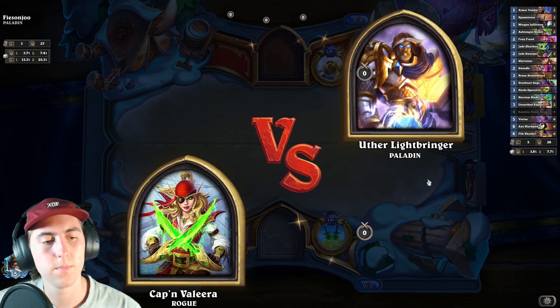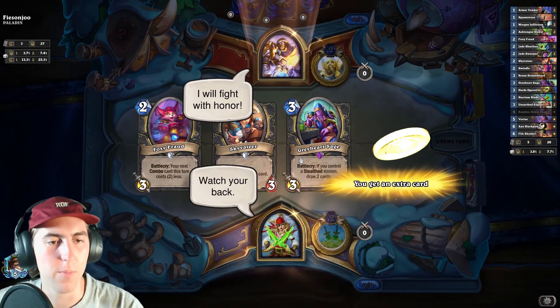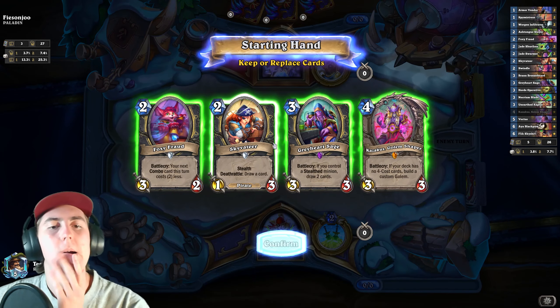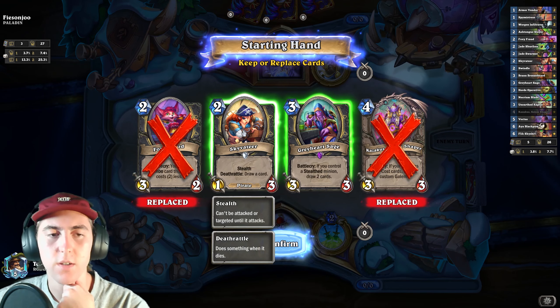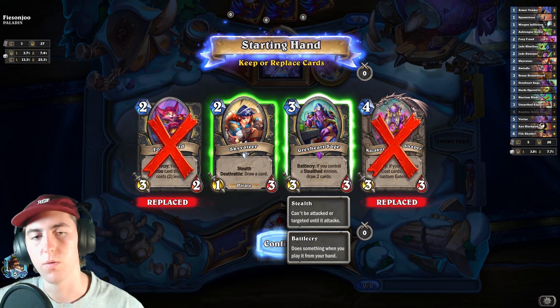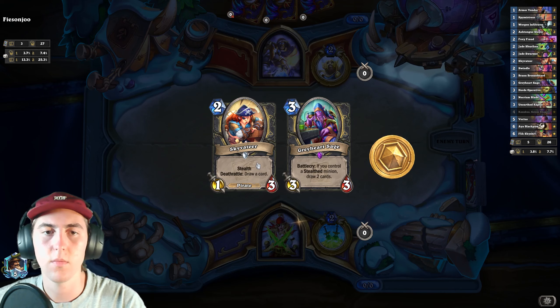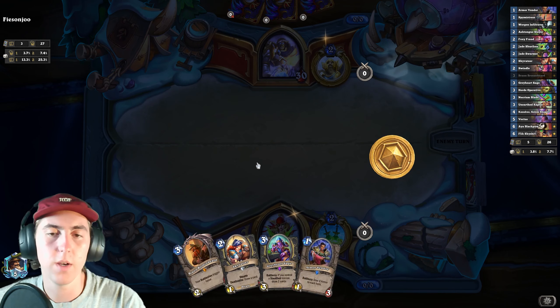How's it going Uther? Are you ready for some Jade Stealth tempo? So I'm going to dump these to the Skyvate'er just in case we don't get another Stealth minion, but a one cost Stealth minion so we can coin this Greyheart on two would be nice. I didn't quite get it, but we do have a 1-2-3 curve.